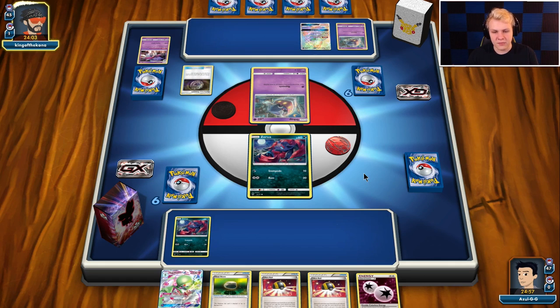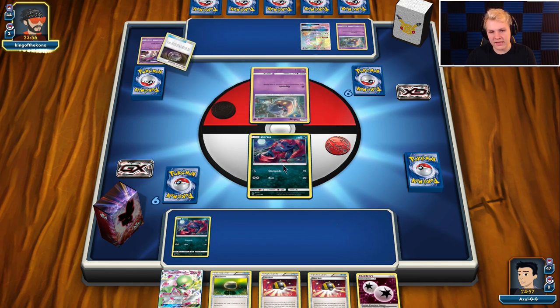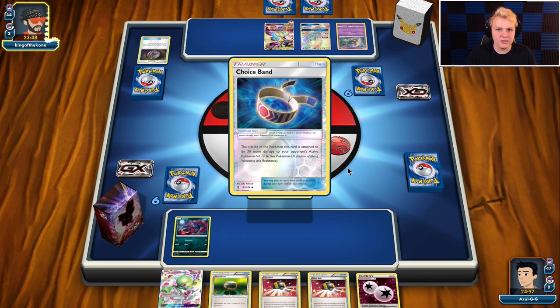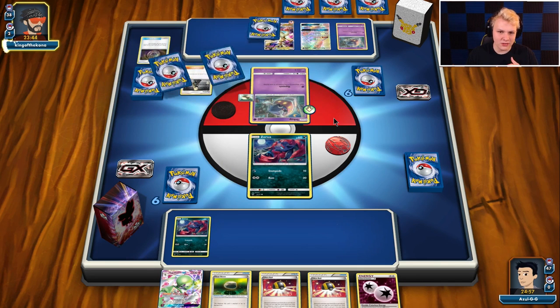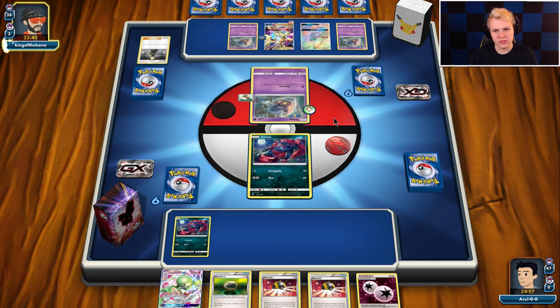I think he's going to KO my active, so I'll go Zorua, Zorua, Ralts. Ultra Ball away Float Stone, Ultra Ball away Gardevoir or DCE on the next turn. He's probably going to get the KO on my active — that's actually a pretty clean start from him.